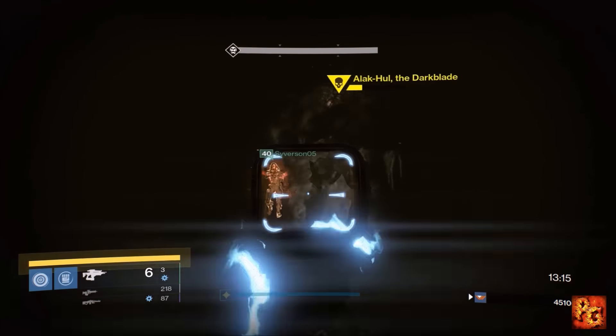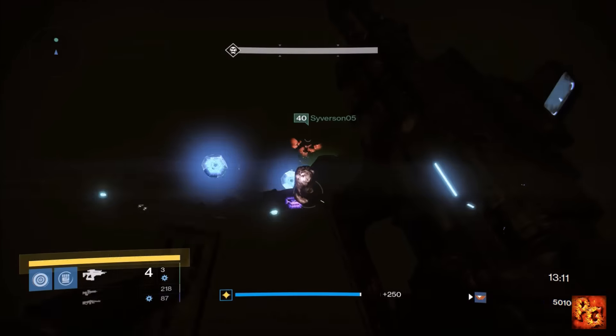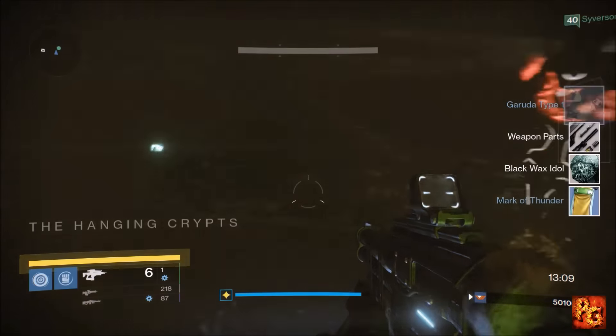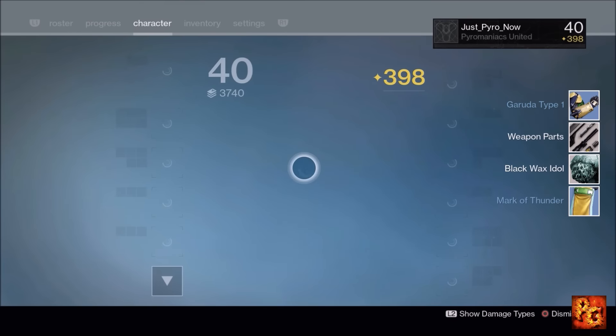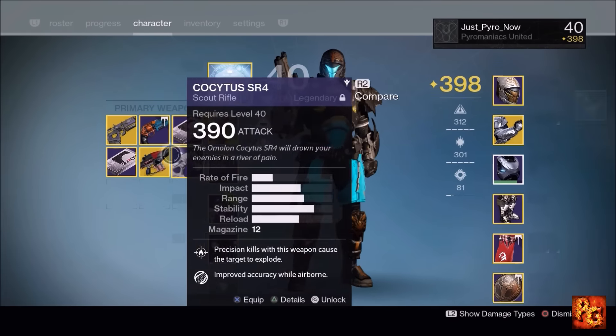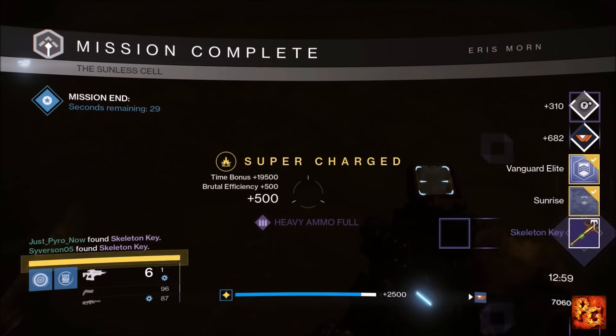Let's jump into the Nightfall starting with the Titan, as we always do. Look how hard this thing hits — 19,000 per projectile when you jump up and hit them with an arc fusion rifle. It was pretty ridiculous. Another thing that's going to be different about this video: if you didn't notice just now...